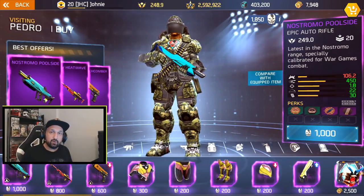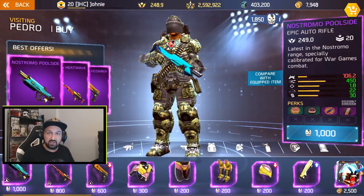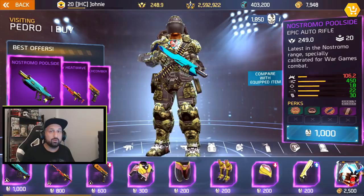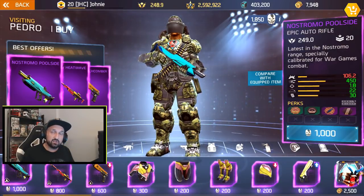It is the first shop refresh as I'm recording this, so I don't know if the stock will change when Pedro's shop refreshes, but the event will last a whole 10 days. So you have 10 days to collect coins and buy the stuff that you like.